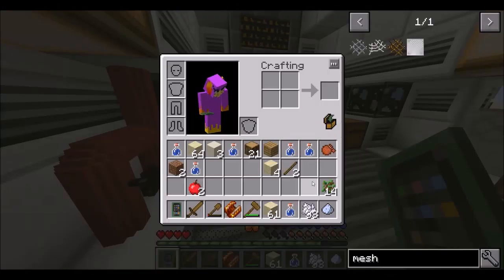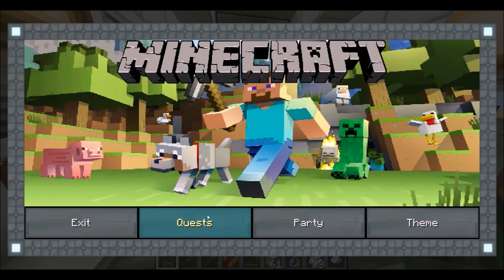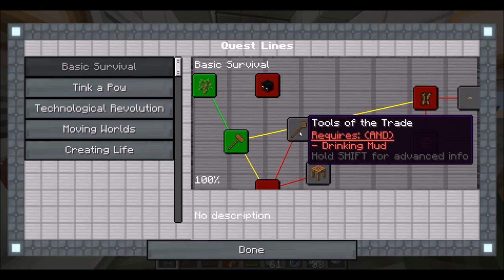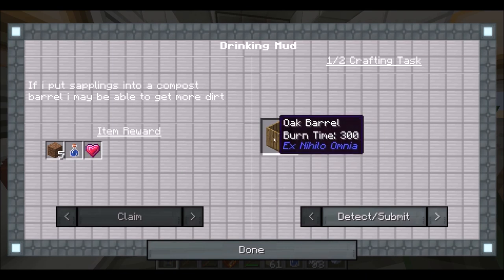So we now have two more dirt and some more of these. What else do we got here? We want a barrel. Okay, we can do that. Oak barrel.